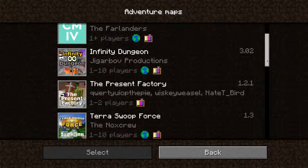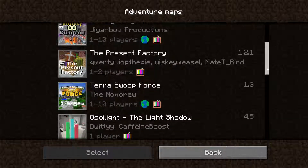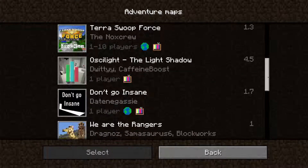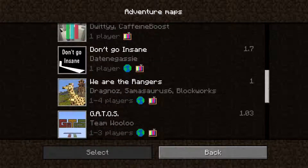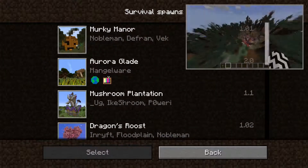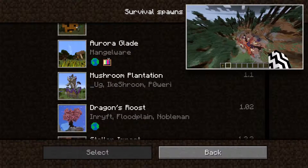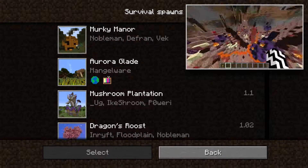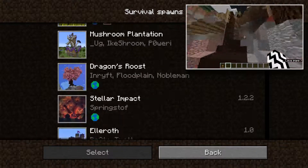We've got some adventure maps in here. There's one you really need to check out: Terror Swoop Force — it's awesome, from Noxcrawl. They've also got other stuff like Don't Go Insane and We Are the Rangers, and they're very good maps. We've got survival spawns — those are just spawns that builders have made. I've got two new ones today.